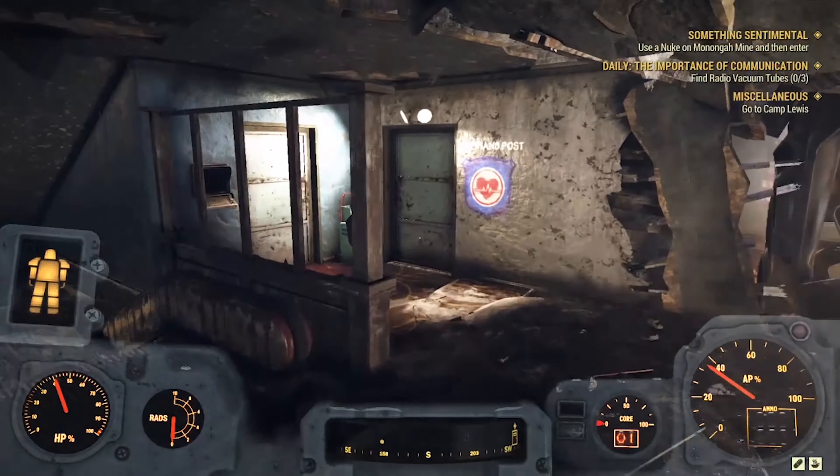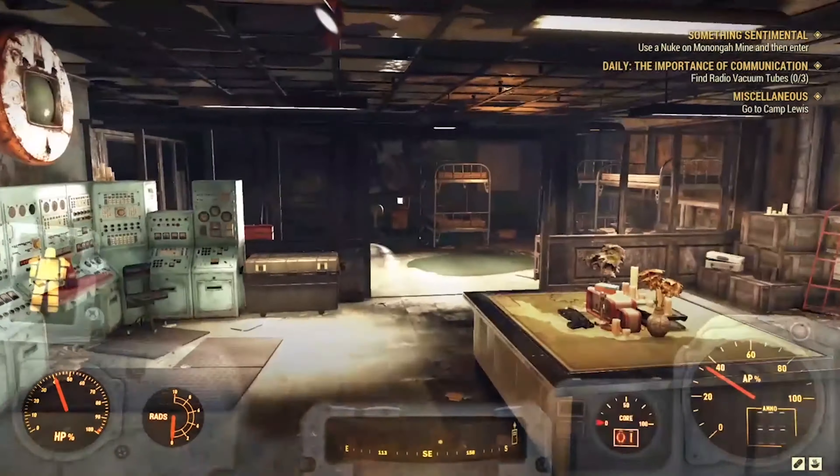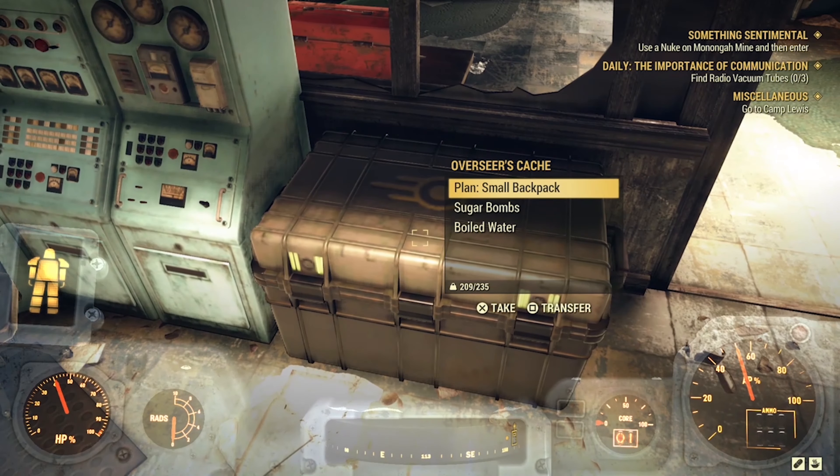Go up the steps to the Overseer's office and find the cache with the small backpack inside. And that's all there is to it — no quest, no annoying Boy Scouts. Hopefully you found this video useful. Thank you so much for watching. Stay gaming. Stay busy.